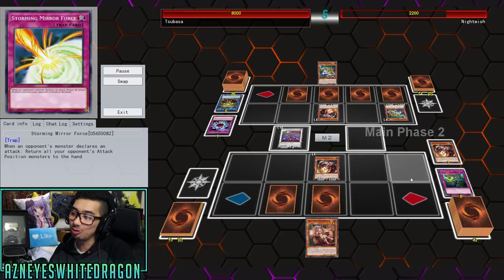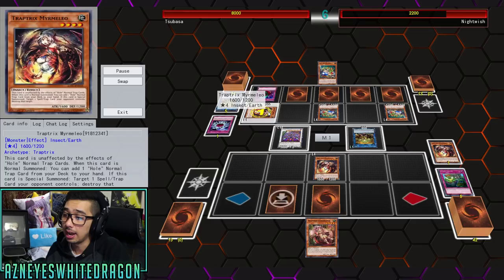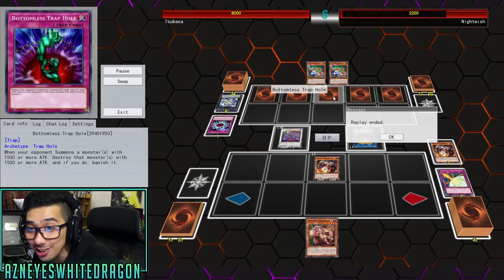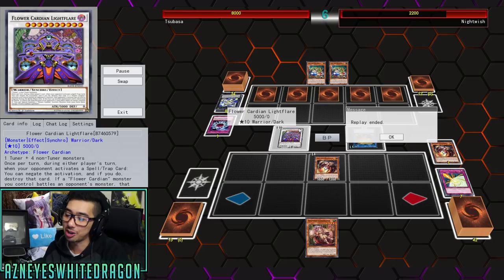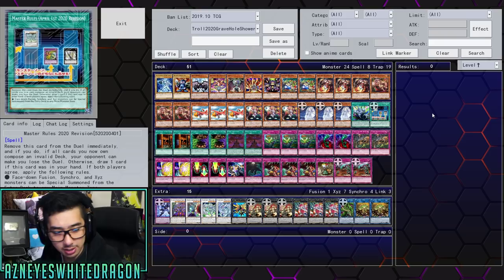You definitely don't want to pop the random backrow, but if you don't, you could actually lose to things like Storming Mirror Force, which is another quality troll card. He makes an Xyz play with Marmilius, but unfortunately it was Grave Hole this time, not another Waking the Dragon. Then he gets hit by Storming Mirror Force and says he's done. He's got a lot of backrow but none of it matters because the other guy has a 5000 attack monster and the board is already established.